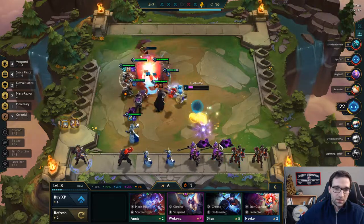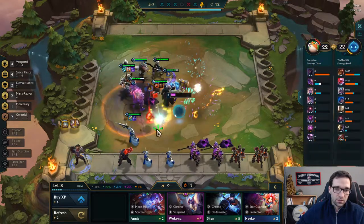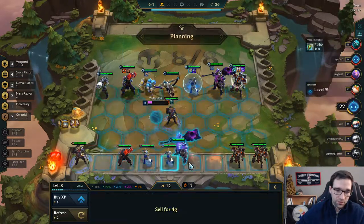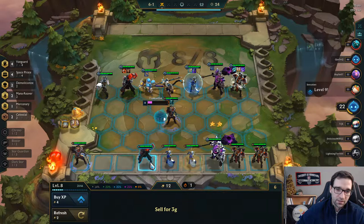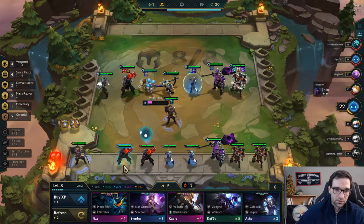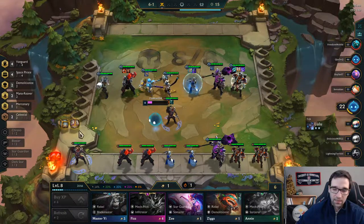I might want to just sell off somebody else, because we are a little bit lacking in gold. We'll just hopefully hit this 2-star Gangplank and then we'll be good — that's the plan. Did not happen. I'm going to throw a Dragon's Claw on the Jace. I may just be at a point where I just want to make a Locket or something — not great, but I'll make something here.